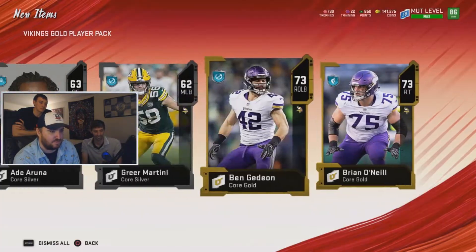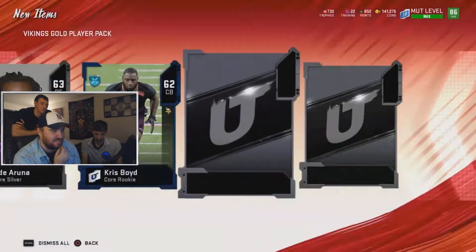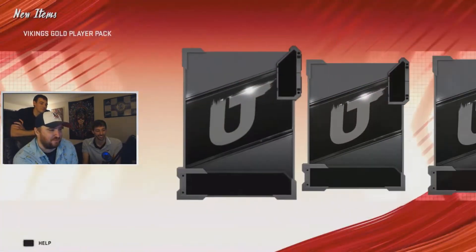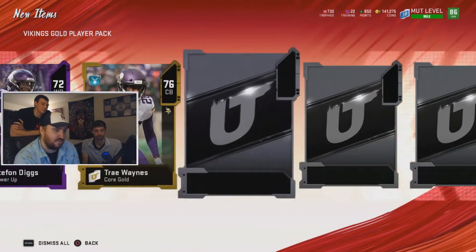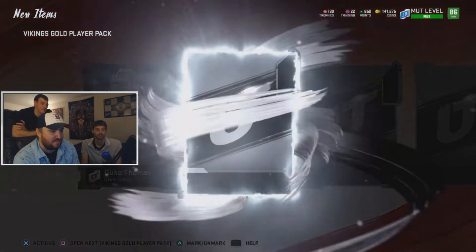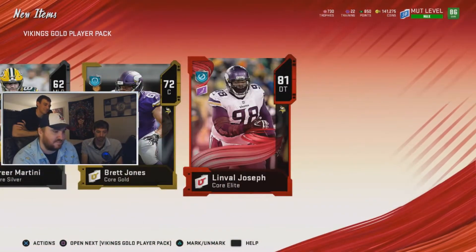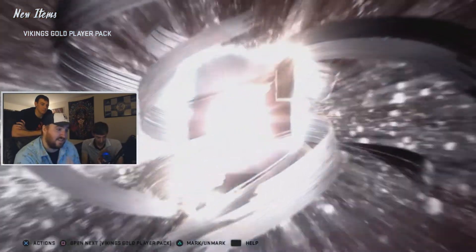Just remain calm and level-headed. Another gold — all golds are pretty much good to get at this point in the game so I'm not complaining too much, but we need some more elites. Harrison Smith would be a huge pull. Laquan Treadwell, another power up, another Stefon Diggs dupe, gold, another Trey Waynes — there's gonna be a lot of dupes because these are all Vikings players. Silver, silver, silver, gold, gold. Linval, 81 — I think he's needed for the set.